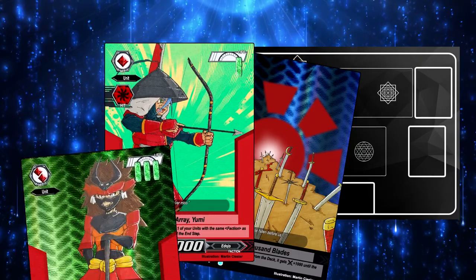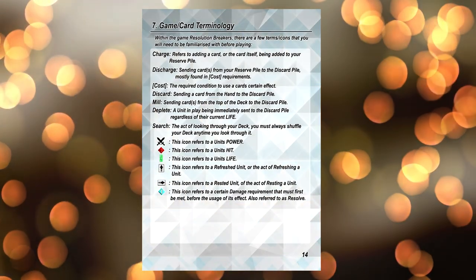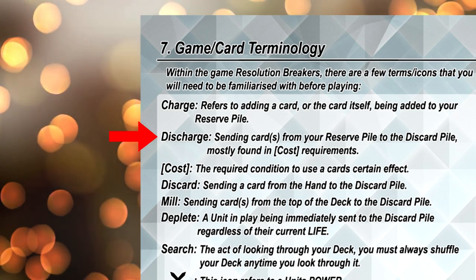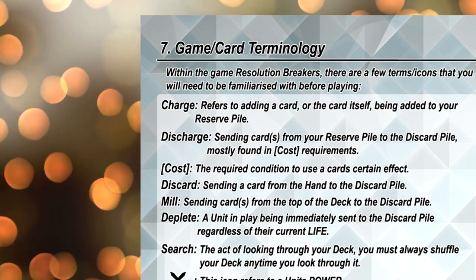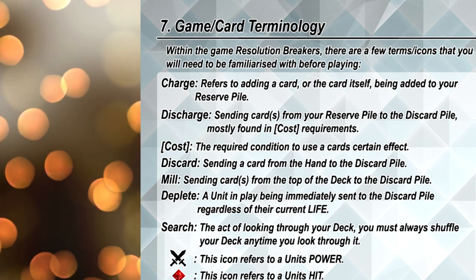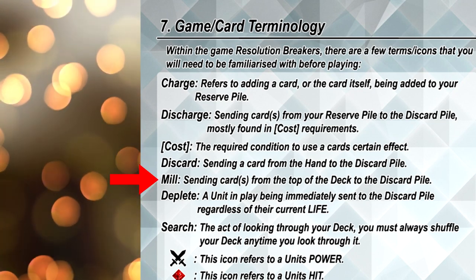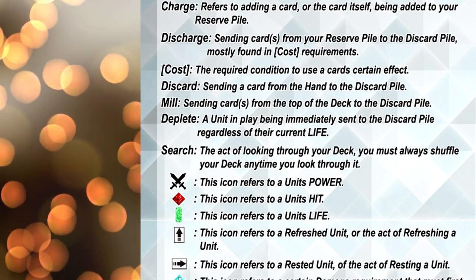Now for the final part of this video, let's cover a bunch of game and card terms you need to get used to before playing Resolution Breakers. Charge refers to adding a card to your reserve pile. Discharge means sending cards from your reserve pile to your discard pile, which is mostly found in cost requirements. Cost is a required condition to use a card's certain effect, written next to the cost itself on the card. Discard is the act of sending a card from a player's hand to the discard pile. Mill is sending cards from the top of the deck to the discard pile. Deplete is a unit in play being immediately sent to the discard pile, regardless of their current life.